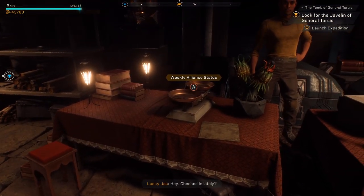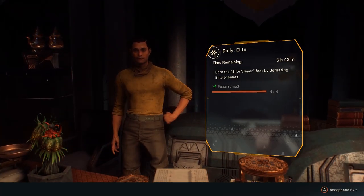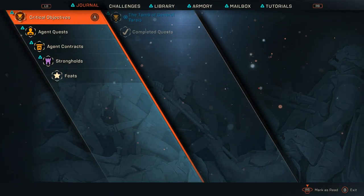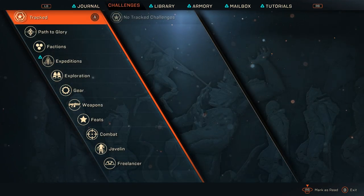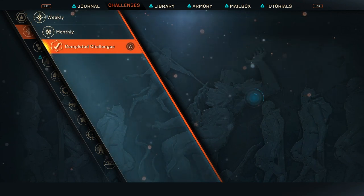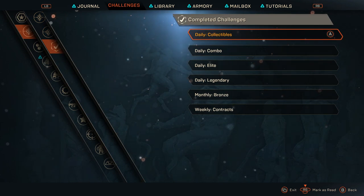To check the status, you're down here in this area where you can see weekly alliance statuses. You also have your daily trials, weekly trials, and monthly trials — you can see what you need to do, in this case 'Elite Slayer' by defeating elite enemies. Now under your challenges, by hitting the select or back button on your controller, you can jump into the challenges menu. I have no tracked challenges right now, but you can easily track various challenges under the Path of Glory, where you'll see weekly and monthly options.